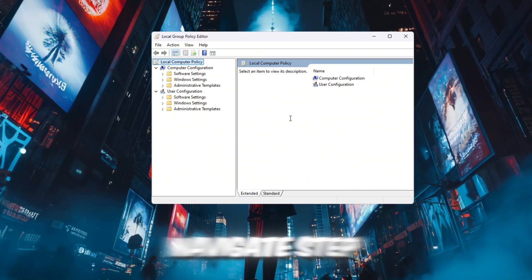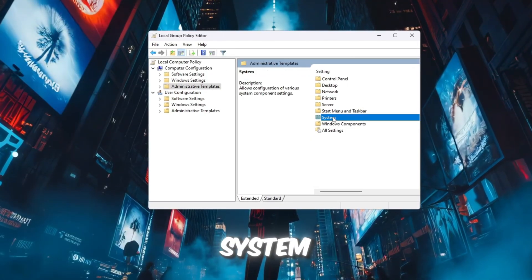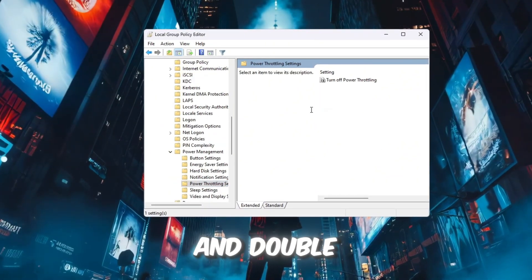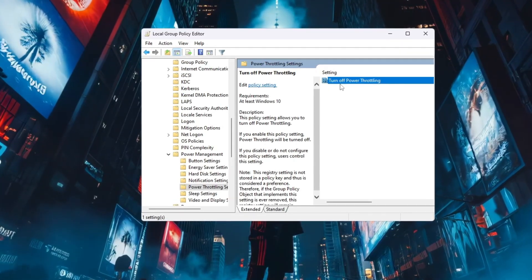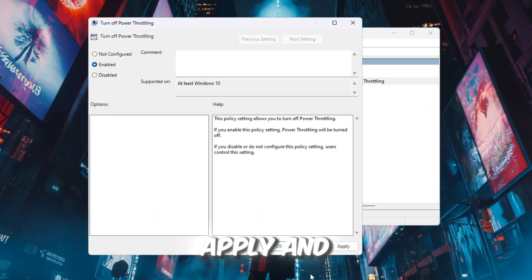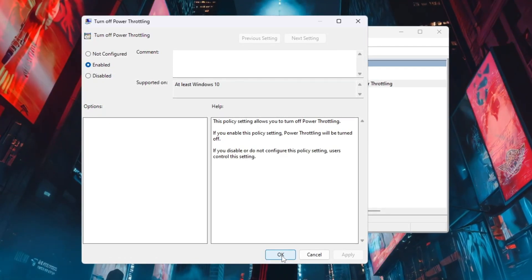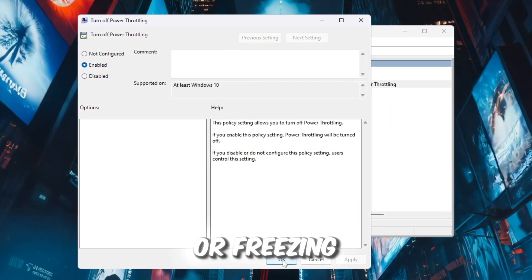On the left side, navigate step by step: Computer Configuration > Administrative Templates > System. Scroll down and find Power Management, then click on it. On the right side, find Power Throttling Settings and double-click it. Next, double-click Turn off Power Throttling. A new window will appear — select Enabled, then click Apply and OK. This tells Windows to stop slowing down your CPU. Your CPU will always run at full power, making Roblox smoother and reducing FPS drops or freezing during gameplay.